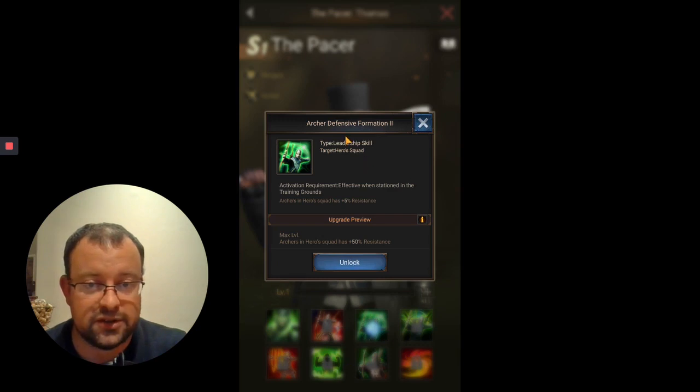Skills three and four, as usual, are defensive formation. Skill three gives the extra 50% resistance, and skill four gives up to an extra 50% might - the Offensive Formation Two skill.